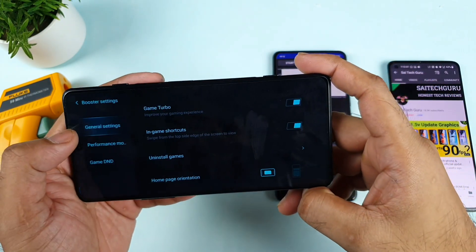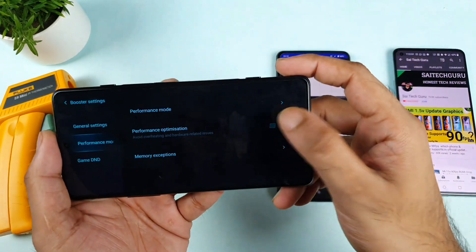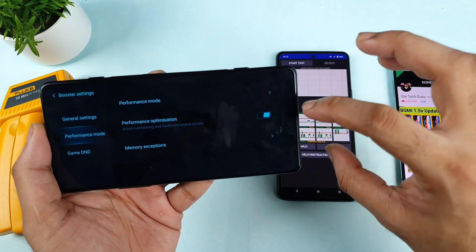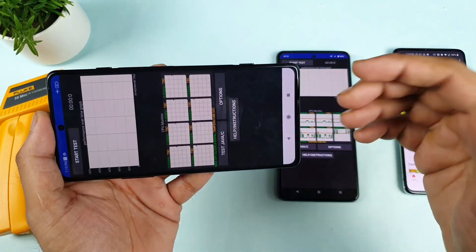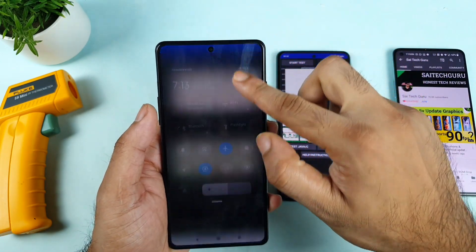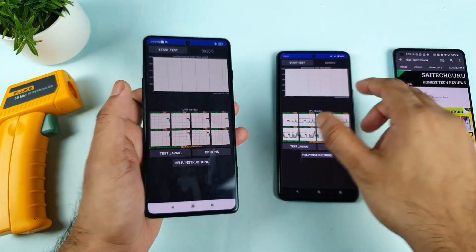Let me go back to settings and performance mode. A lot of users also asked me to enable performance optimization. So by using custom settings and performance optimization, let's see how good the CPU throttling can be. The Game Turbo has started, and I'll keep brightness around 50% on both phones.